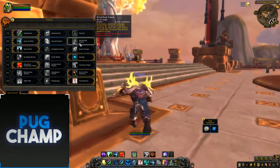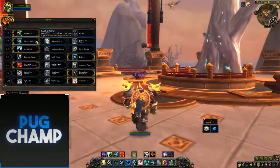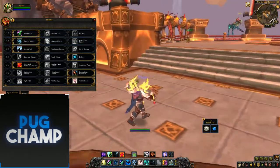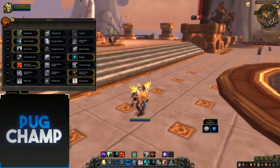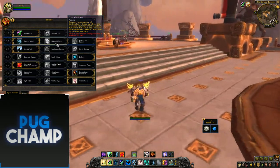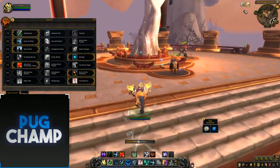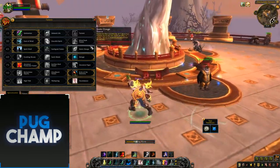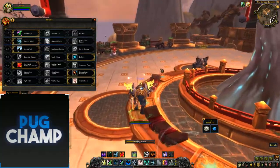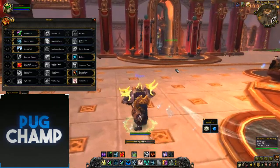For the next talents - Windrush, Graceful Spirit, and Gust of Wind - this is the same as it was in Legion. I always take Gust of Wind on most fights because I like the disengage from playing Hunter and Balance Druid. On fights with lots of movement we may want Graceful Spirit, which reduces the cooldown on Spirit Walker's Grace allowing you to cast while moving. You don't really ever want Windrush because Graceful Spirit is just too good since you can heal on the move.